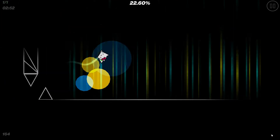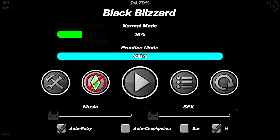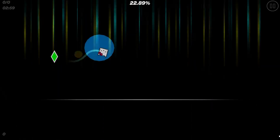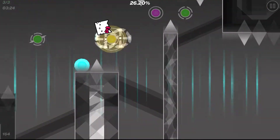So you've figured out how to do the pre-drop - congrats! But how do you do the build up, which is literally the hardest part of the level? Well you're in luck because you're watching the video. First of all, for the first click you just want to buffer it - you buffer from even before you get there. That's what I do - you buffer the first one and then it's just a double click.